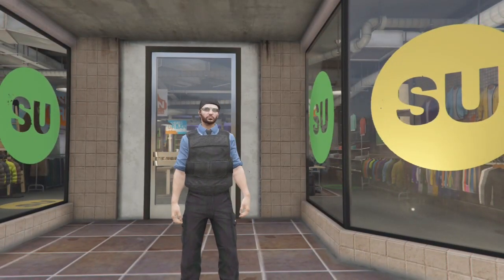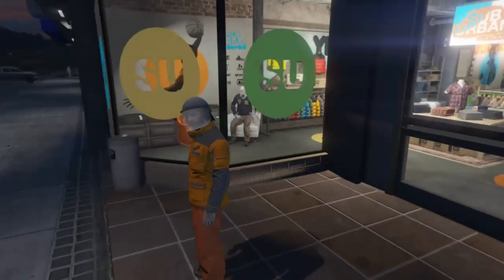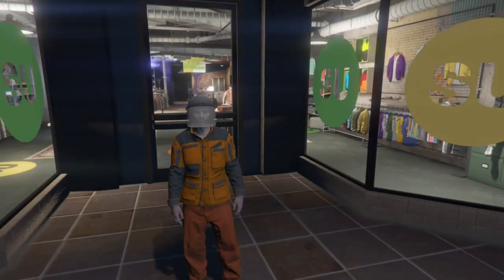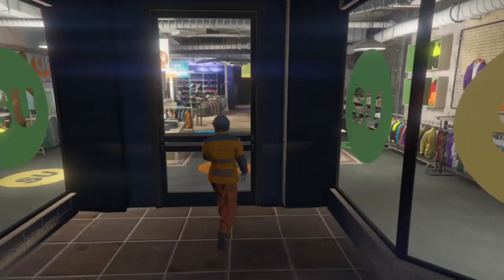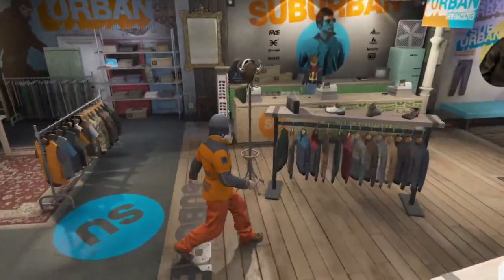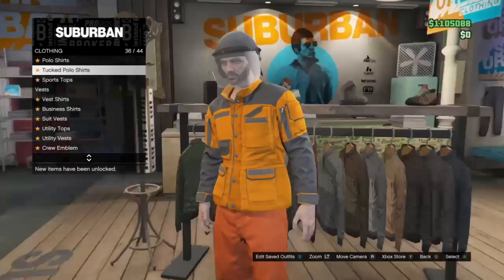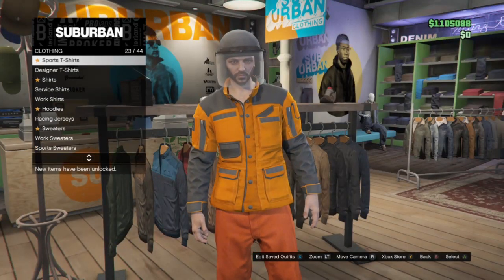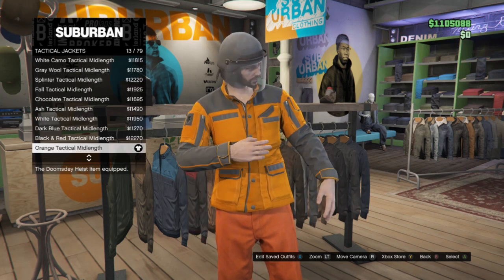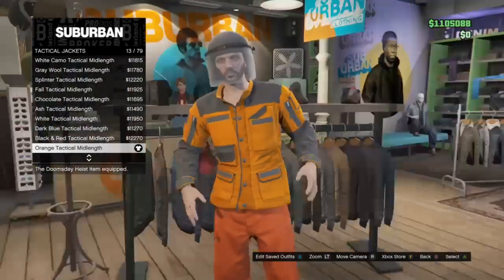Now, on to the next one. The second outfit that we have is the fire rescue outfit. Thanks to recent updates, we have much better gear to create this outfit, making it look very nice. So now we're going to head into the store and start walking over to the top section yet again. Once we get into it, you're going to want to head to tactical jackets — it is easier to just go from the top and go down. Then you're going to want to get the orange tactical mid-length, number 13 for me.